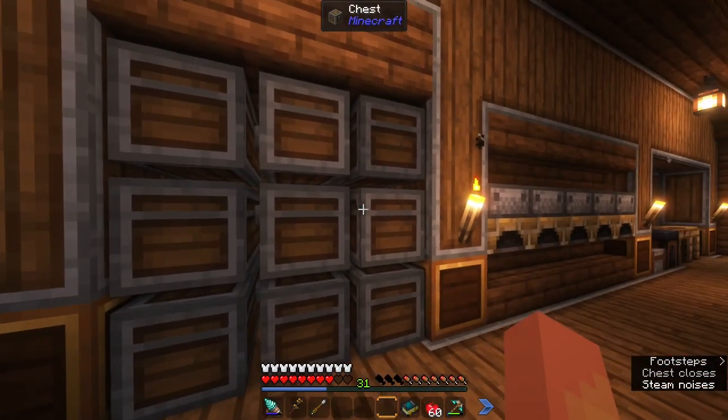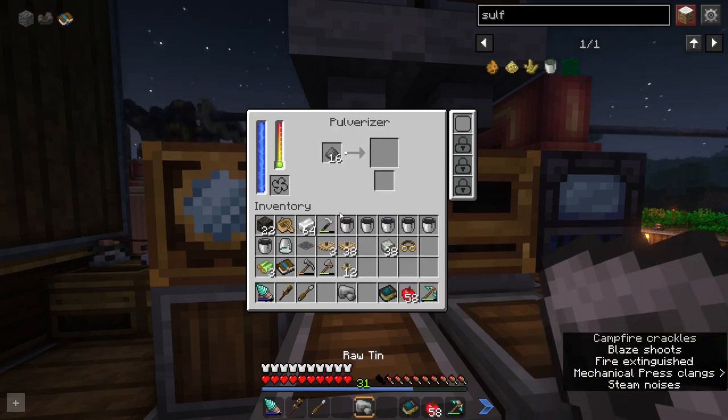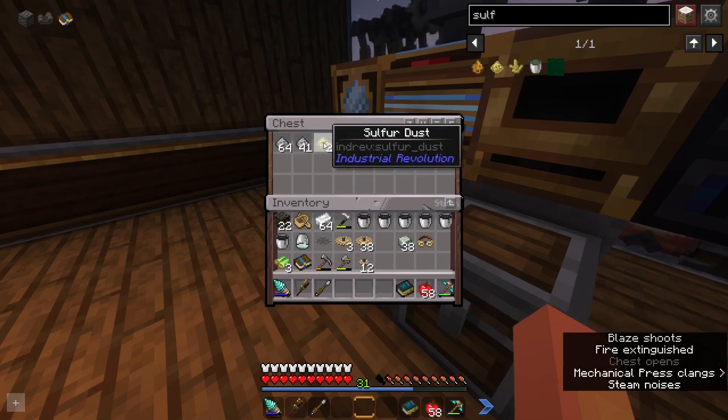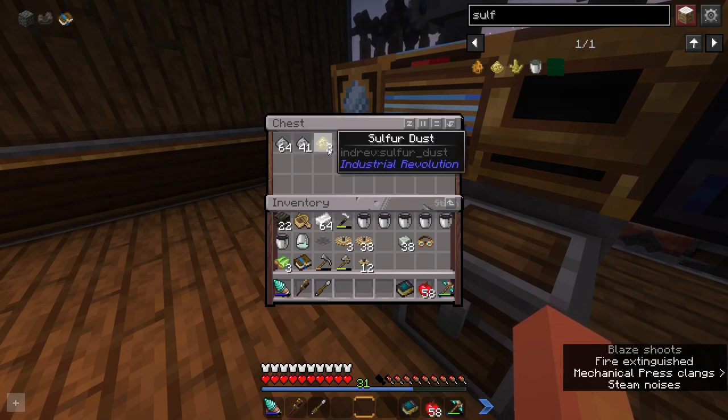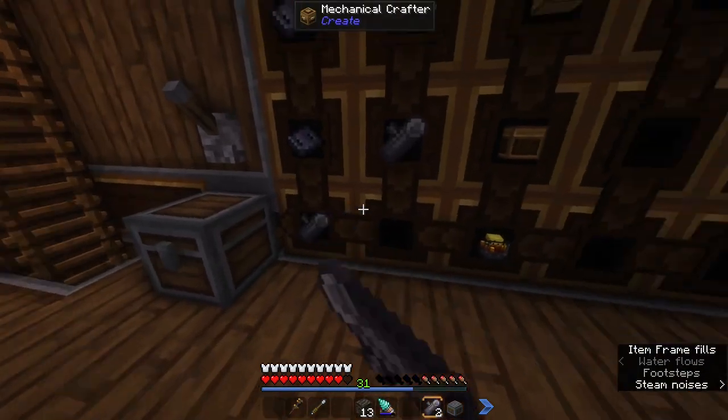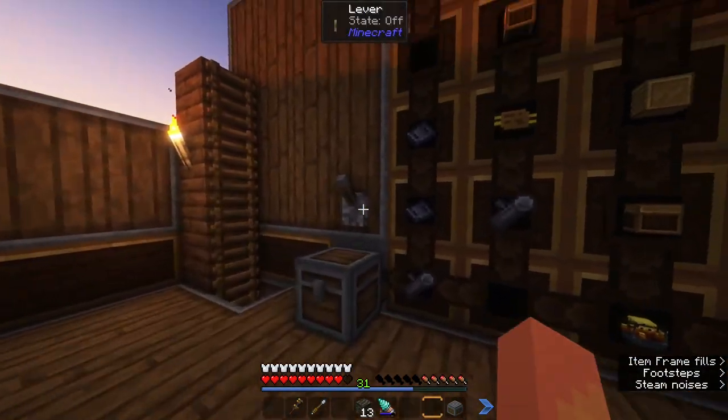I probably have some gunpowder around here. We can just throw these in and it should start pulverizing them for us. You'll only need about four of these for now, because you only need four metal tanks to make the rocket. Other than this, I believe we should have everything we need ready, so we'll throw these in and get our rocket crafted.